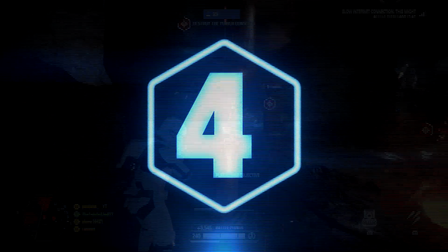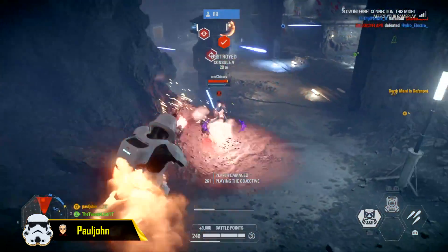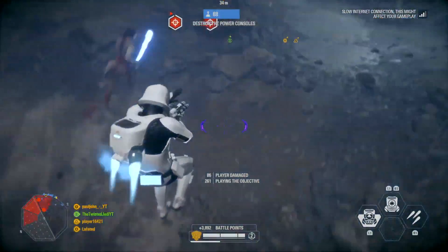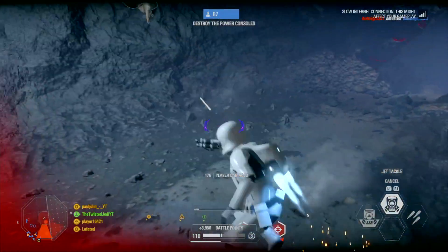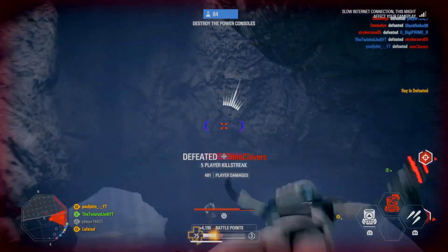At the number 4 spot we have Paul John, showing the power of the new Jet Trooper in a 1 vs 1 against Rey, who gets completely tricked by Paul John. Showing that the new moveability of the Jet Trooper can be extremely helpful when dealing with a lightsaber wielder. Very well played, Paul John.